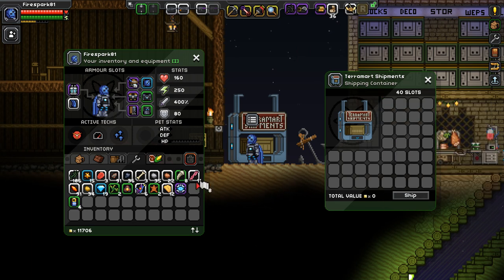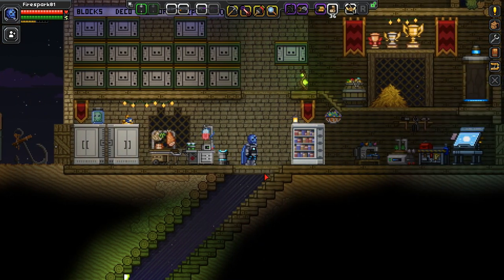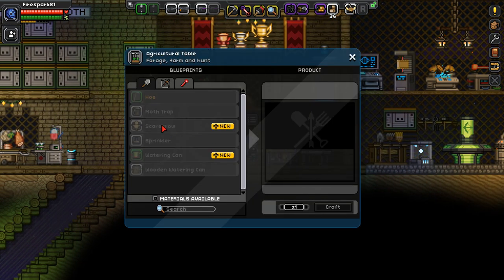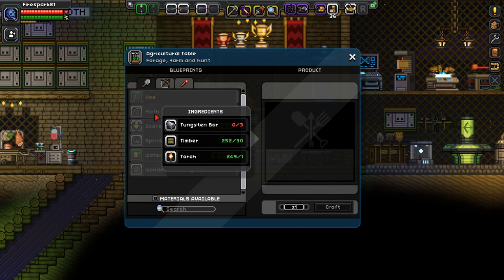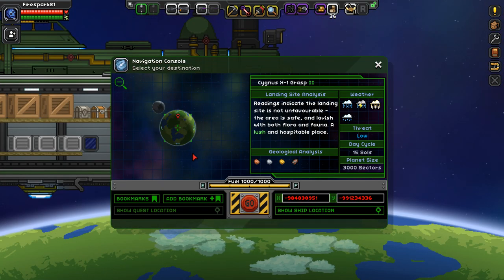If you had a big enough tower this would definitely pay off. There are some things to keep in mind though. The upfront cost is going to be three tungsten per moth trap. The other two costs are relatively cheap — torches, which you get like crazy, and timber, which is easy enough to get. It's the tungsten where it becomes a little pricey. However, after a certain period of time it should start to pay off because you can buy tungsten bars from the Ursa Miner shop in the outpost.